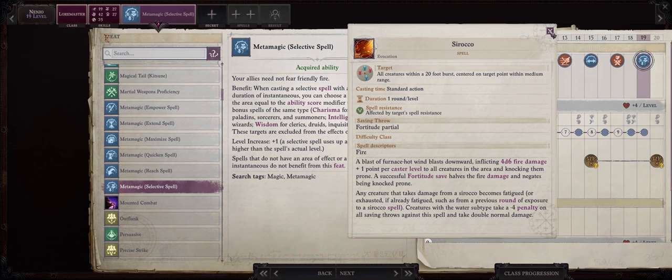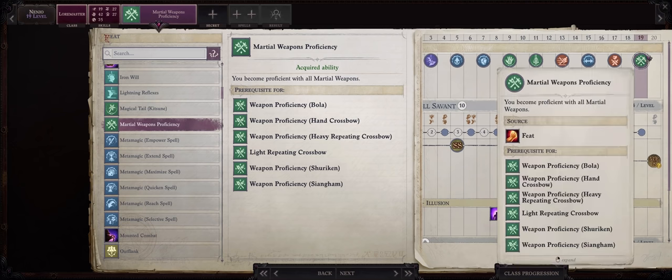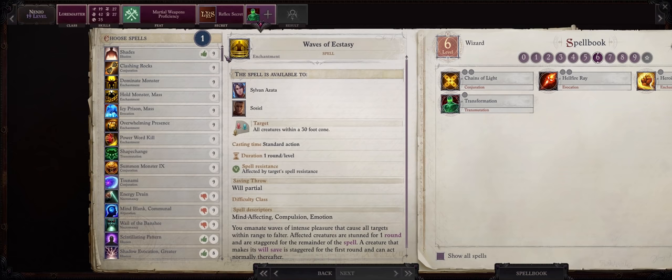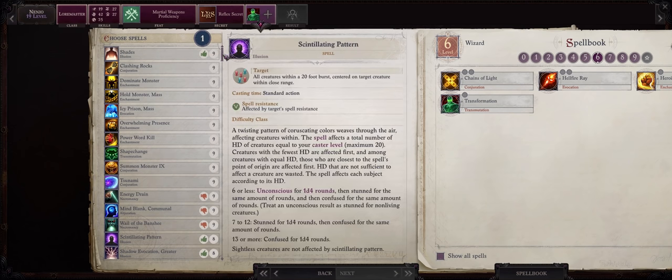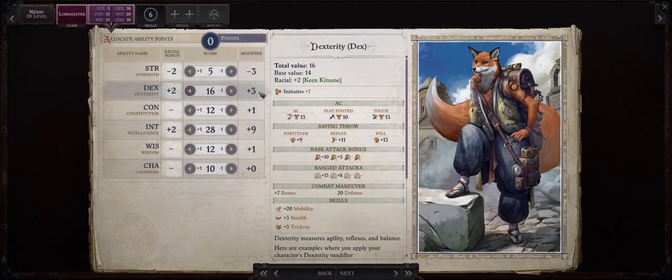At level 19 we have our last feat, and this one can be anything you want. You could go with something like selective spell — and remember you can actually trade a feat earlier such as improved initiative for selective spell instead. Selective spell will basically make your spells that have friendly fire affect only the enemy, so it can be good for something like sirocco. But I would personally have Nanyo spam either grease, glitter dust, or the instant kill spells. I'll actually pick martial weapons proficiency here to show you that Nanyo can even become a decent attacker. At level 20, there isn't much point in increasing intelligence, so let us increase dexterity to get an extra plus one to her modifier.